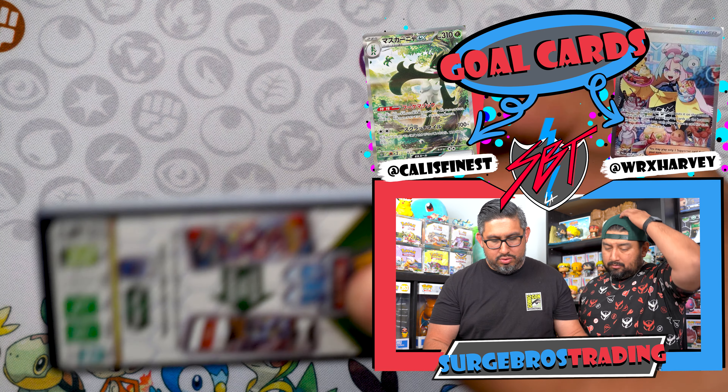We got Wooper, Pikachu, Hugh, Girafarig, and Faulkner. We're at eight hits — we need to get at least ten. We might be done but we're hoping for another illustration rare at least. Come on, we've got to get there!